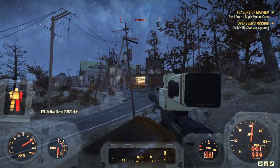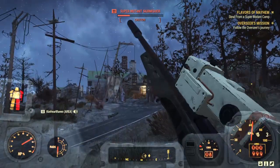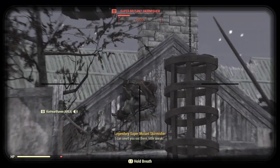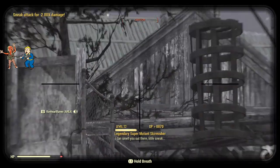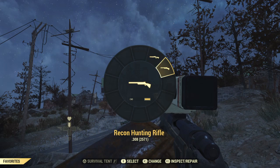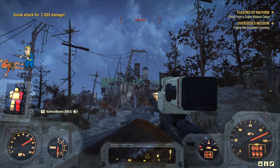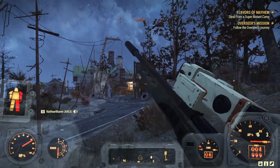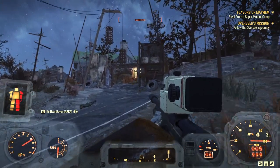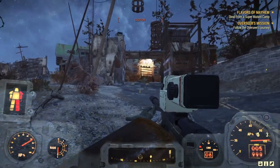We will have the fast travel location unlocked. Let's clear out as many of the super mutants as we can. My Luck of the Draw just went off — it fully repaired my recon rifle. I was about one third down in condition, so having that at max level is nice because it has a higher chance of going off and a higher repair rate.